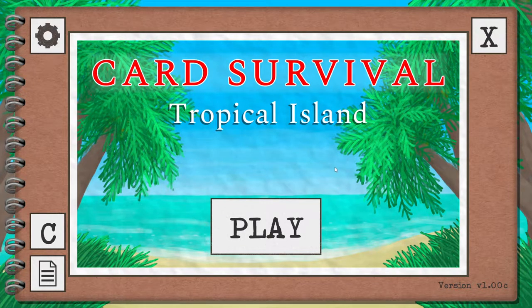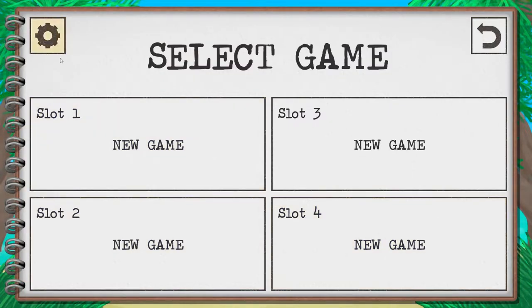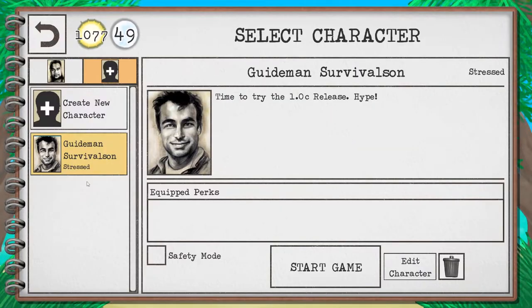Hello, the Neomer here, and it is time to do something pretty great. Cards of our Tropical Island finally released in version 1.0 right now. They're working hard to polish up some of the bugs, but the game is finally released, it's amazing, it's ready and we are making a new run. We made our guide man survival run — time to try the 1.0 release hype.